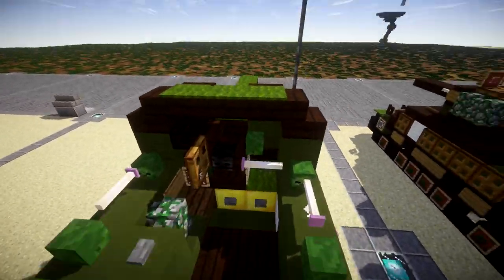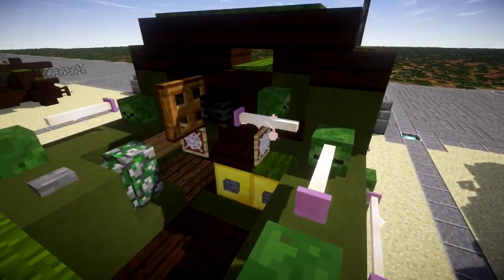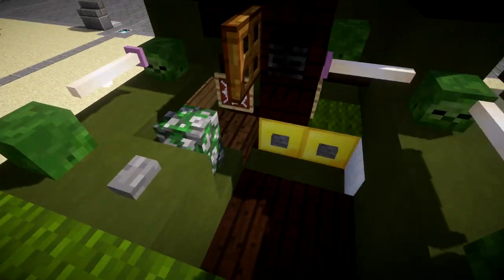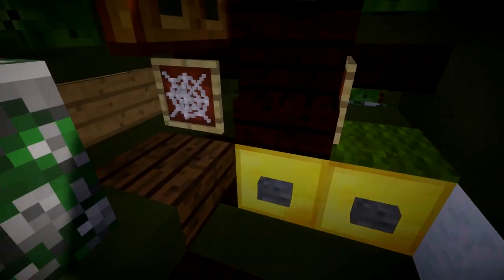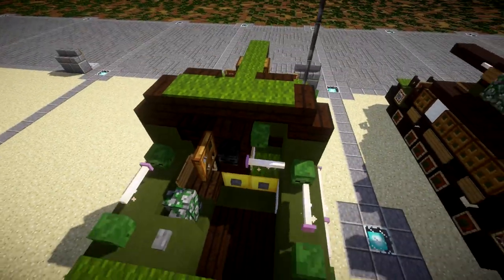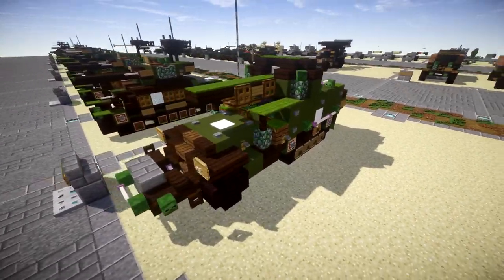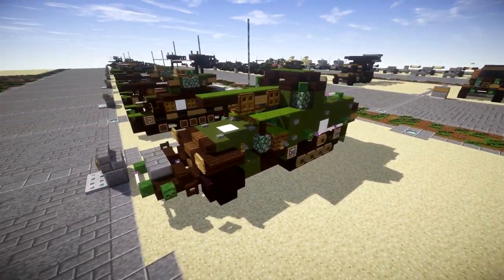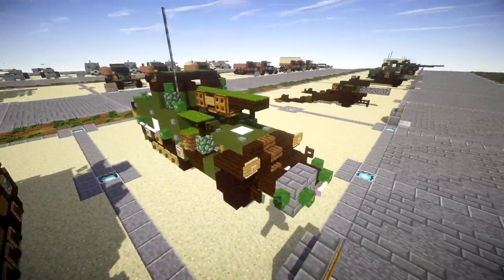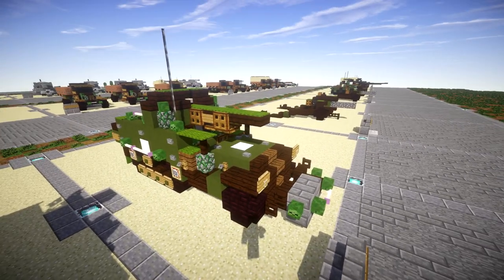As we work back, the track system and outer siding are pretty much all the same. The real difference comes into play with the 75mm gun mounted here. We have the gun shield around it, the breech, the gears and equipment for aiming the gun, and various equipment in the back. We also have the ammunition storage represented by some gold blocks and stone buttons. Overall a pretty cool looking build — it can make a nice addition to any of your worlds as a support vehicle.